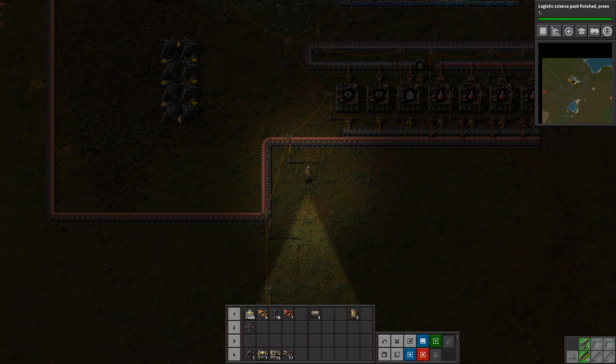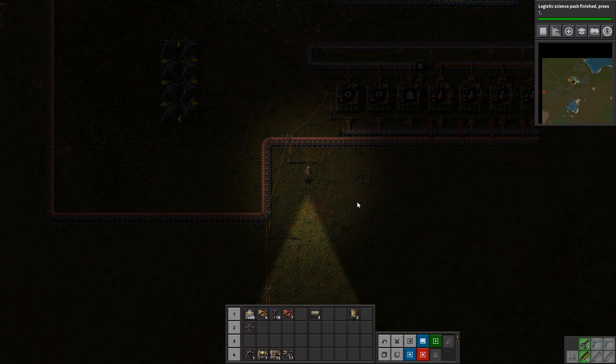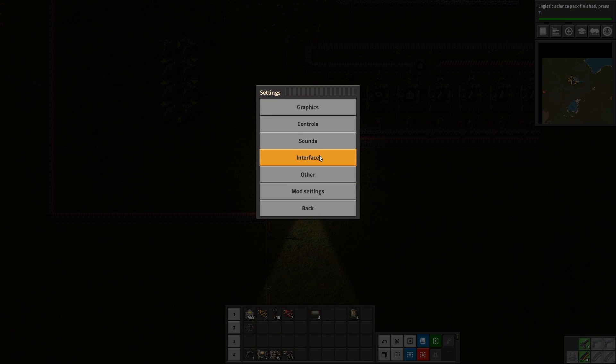Before we begin, one quick tip: we can increase the size of our hotbar in the settings menu. See these four hotbars right here? I used to only have two. Go into Settings, then Interface, go to the Other section, find Active Quick Bars, and move the slider all the way to the right where it says four.